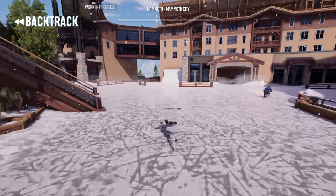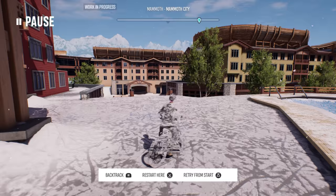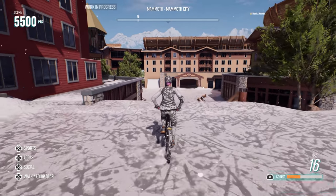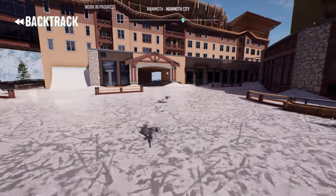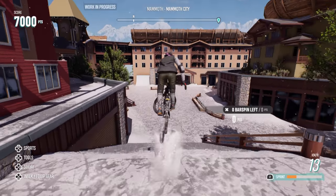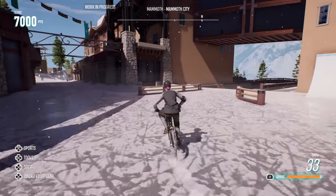A little switch bar? Alright, 180 bar. Cab bar out? Let's go. I think I'm going to try to bar spin on and then tail whip off. Sort of - we're going to try and clean it up though. Bar on. Tail whip. I think that's probably as clean as I can get it.